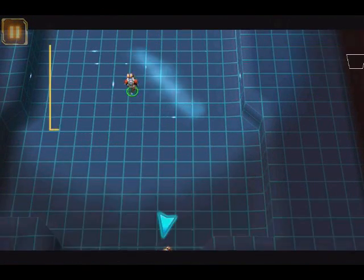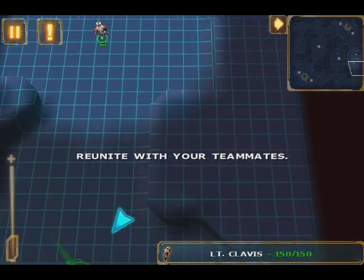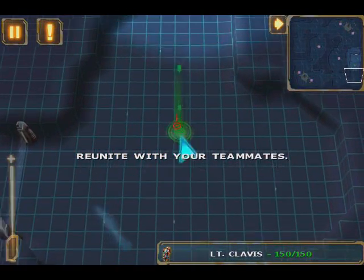To move around, you can just follow the helper arrow to the objective beacon. Time to scatter the roaches. Moving out.